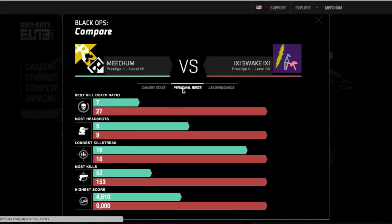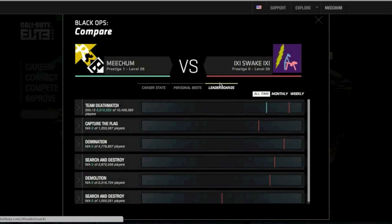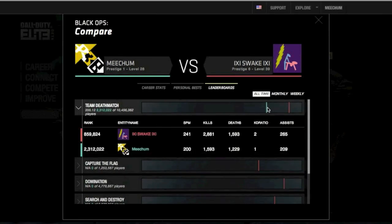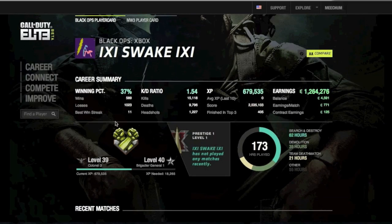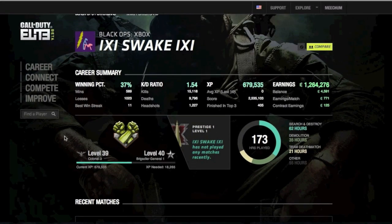Let's say best kill-death ratio, most headshots, longest killstreak. And then the leaderboards, which is where you can check your leaderboards in a specific game mode, like team deathmatch. And you can see total kills, deaths, kill-death ratio, and then on Capture the Flag, and winning percentage.